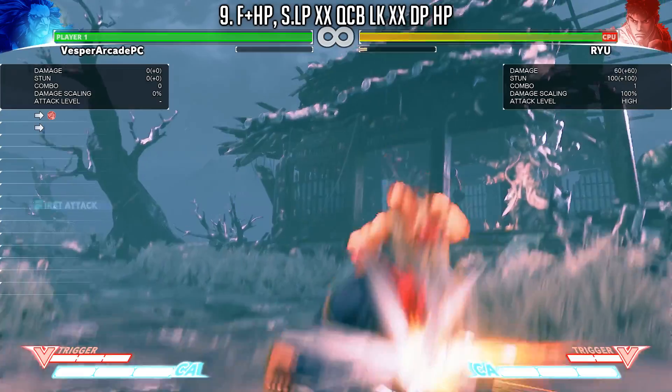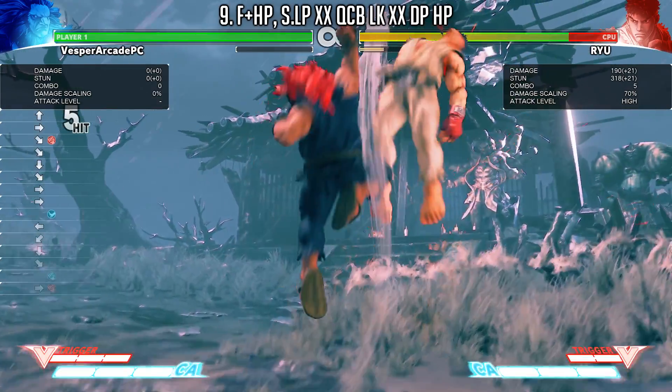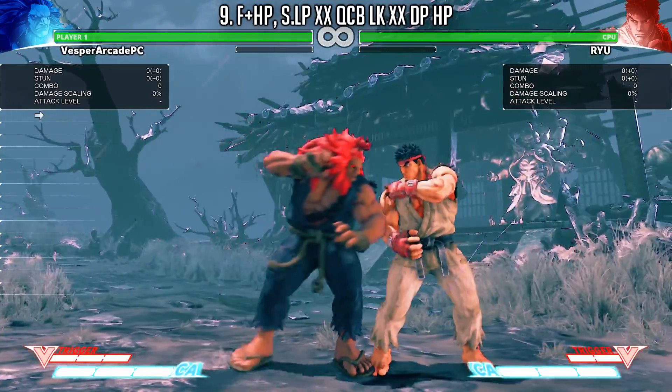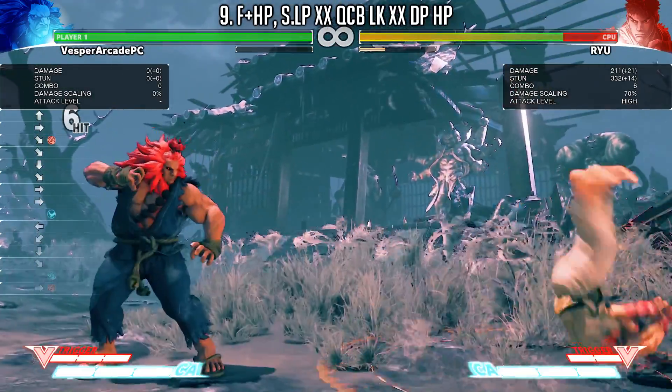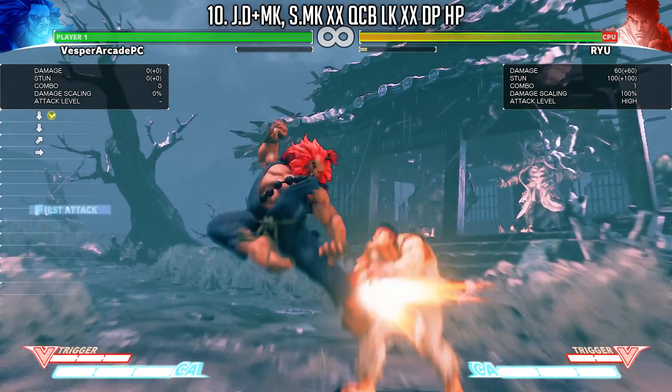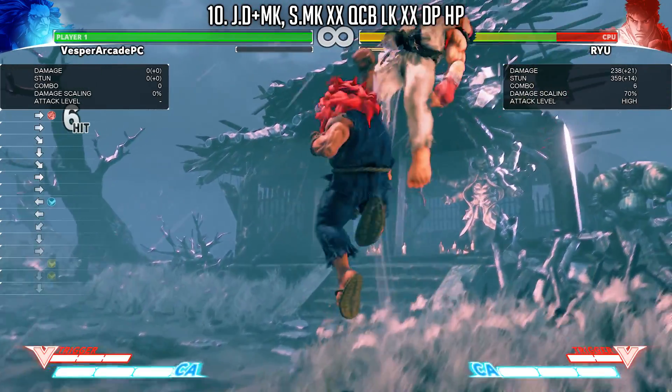Now I'm showing his command normals for hard punch. This is great because it baits throws and it's plus on block. You want to convert this into a standing light punch because that's your fastest normal attack. Make sure that you aim for the toes though for maximum frame advantage.